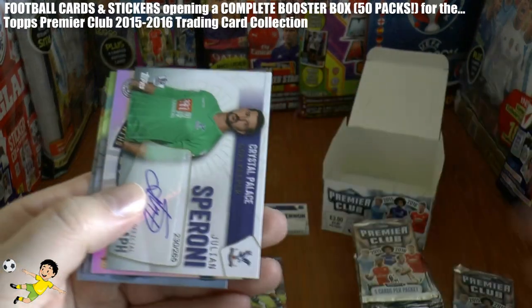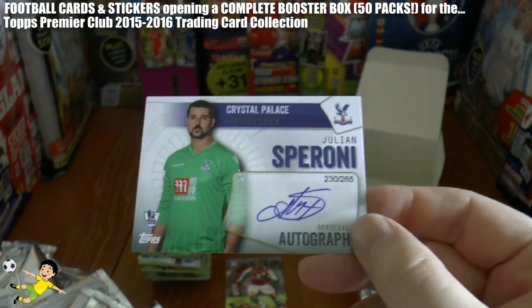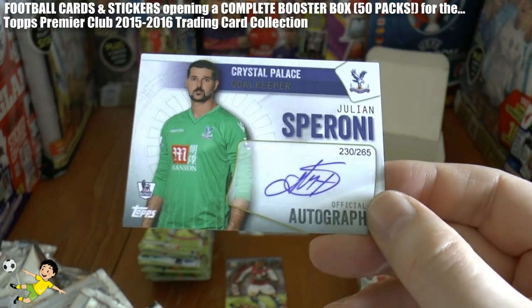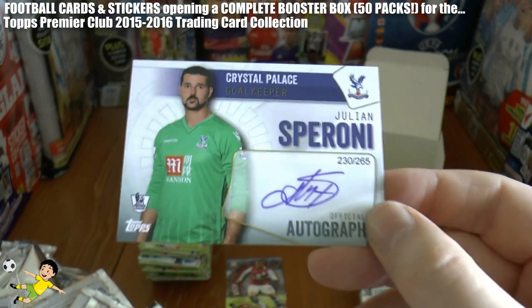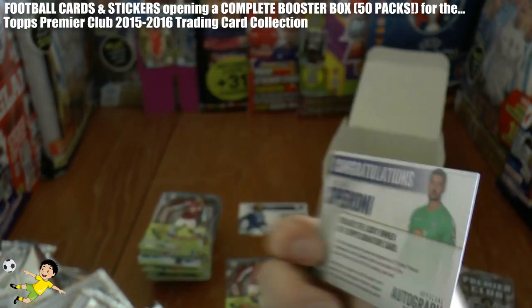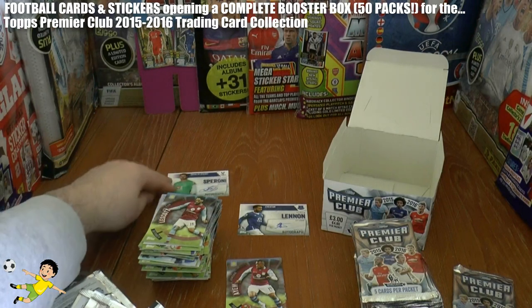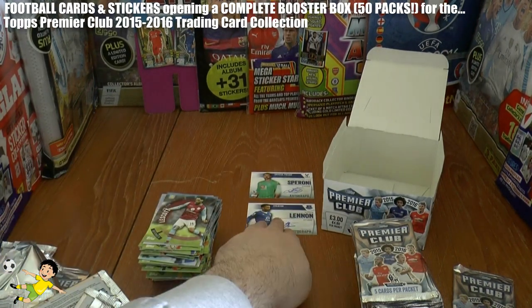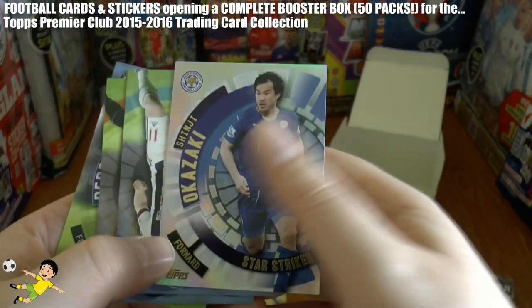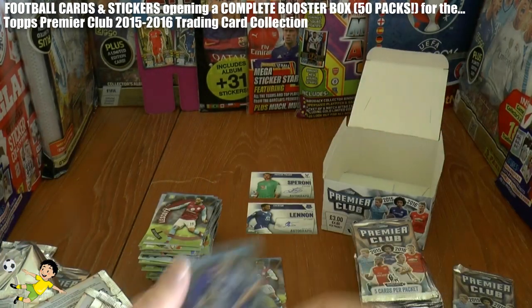Looks like we have Pedro, and we've got a second autograph card — so we've got two autos and a shirt. It is Julian Speroni, the reserve goalkeeper of Crystal Palace. Not too sharp but that's a really nice auto there — number 230 of 265. Julian Speroni autograph card along with Aaron Lennon — those are the pulls from this box. We also have Okazaki forward, Chris Brunt, Callum Wilson, and Pedro to complete that pack.